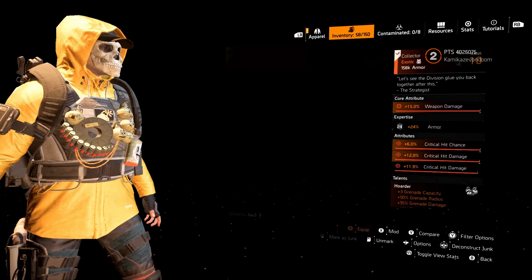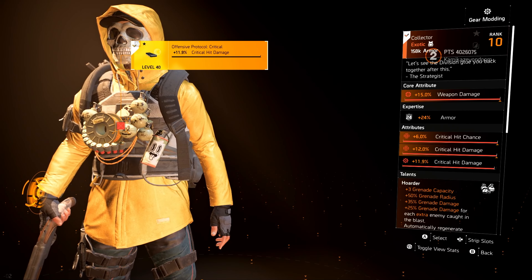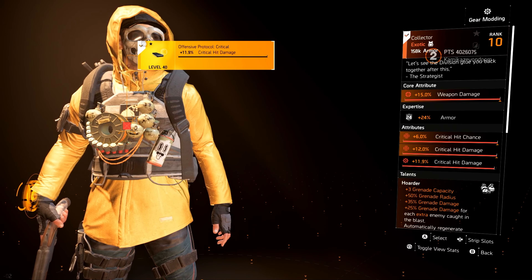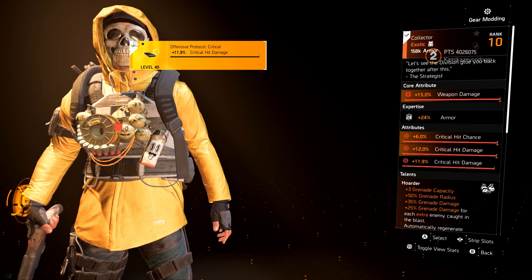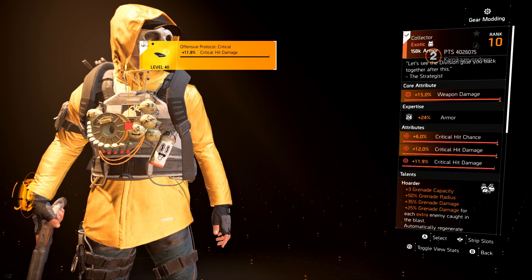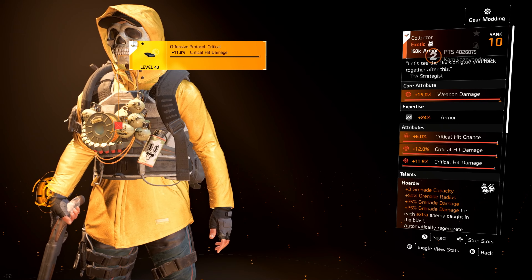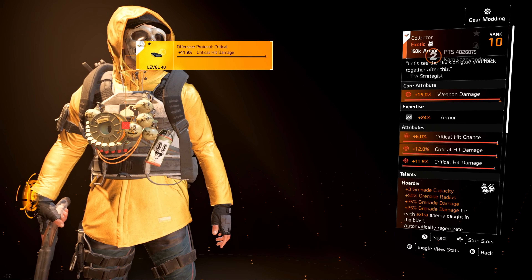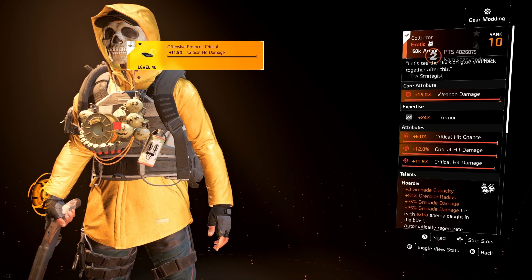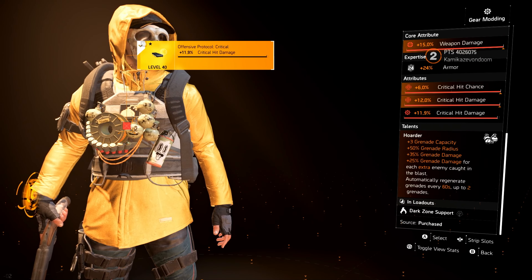This is your brand new exotic chess piece. This is called The Collector. The Collector is going to be in your seasonal reward track. This and the new exotic LMG, the Iron Lung, both of those will be your Season 2 exotics for Year 5. With that being said, let's look at the details here. It comes with a weapon damage core, crit chance, and crit hit damage — everything that people like.